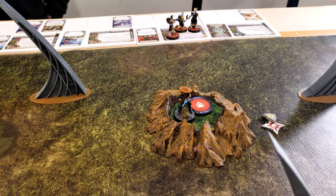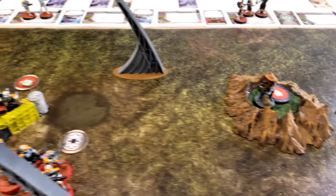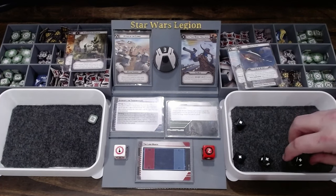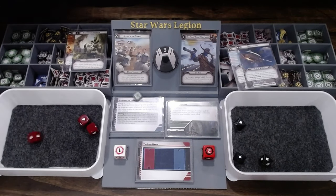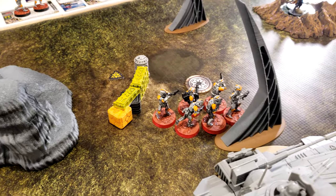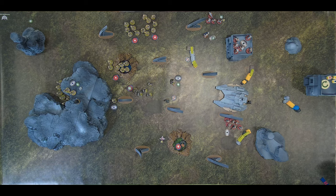The spider droid has been destroyed. Cad Bane activates — his first action shoots at the snipers. He has Sharpshooter, so only one hit is cancelled for cover rather than two. Rolling four hits, three go through — both snipers are killed. They were largely useless. His second shot fires at the clone unit, scoring one hit and one dead clone, plus a point of suppression.